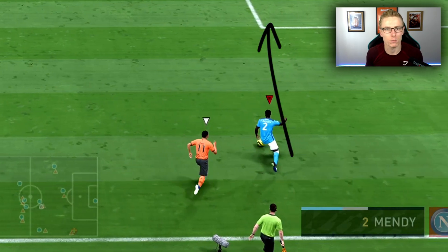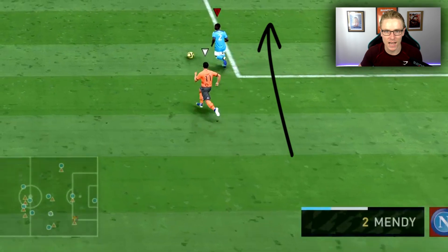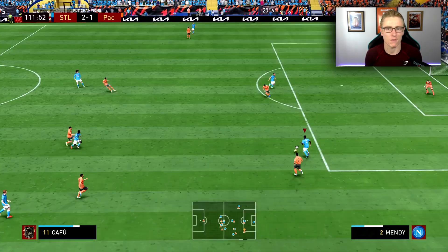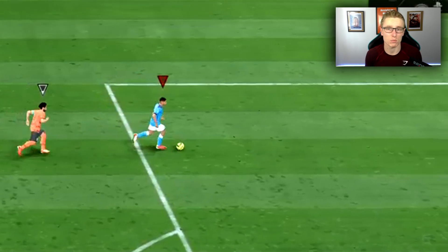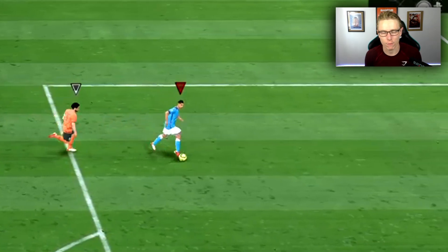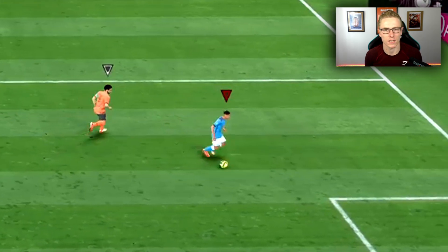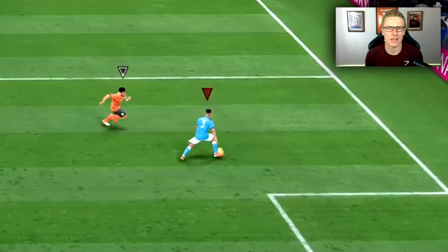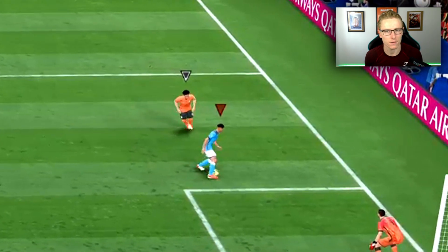One thing also important to bear in mind is that the attacker doesn't have good jockeying stats — they don't have good defense, good defensive awareness, or anything like that — which means you can exploit this and get away from that attacker before it's too late and you give up the ball in a vulnerable situation. So there you have it — that's how to dribble out from the back in FIFA 22 with your defenders.